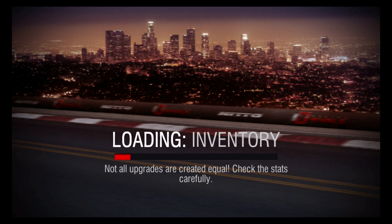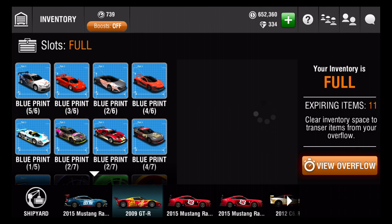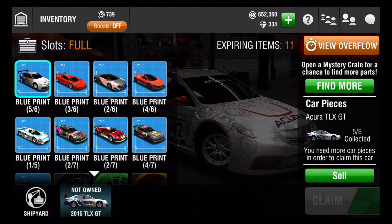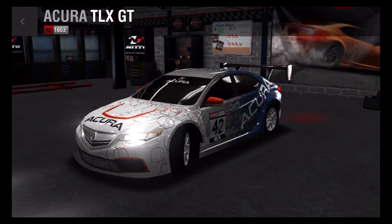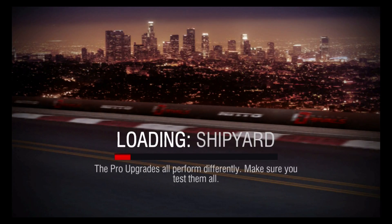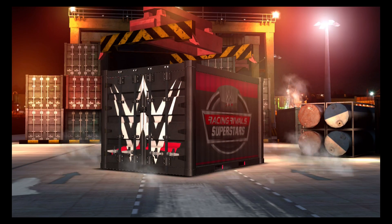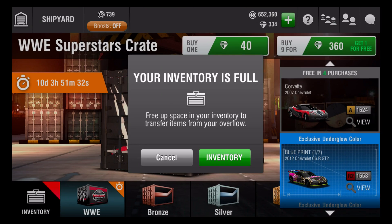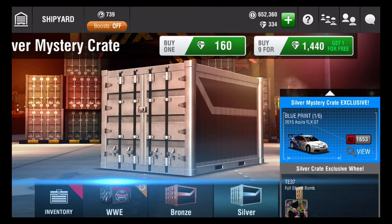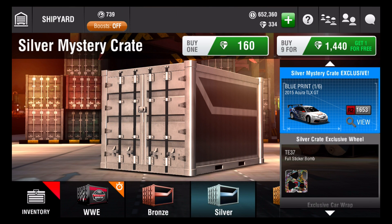What I've been trying to get — last time I tried opening these — I want to get this TLX GT Acura, it's an R2 class. This car looks awesome. I've been stuck on five out of six for the longest, and I keep on opening those stupid crates all the time. I think they're the silver crates — yeah, they're the silver crates. I keep on opening them and I can't get them. Those crates are expensive to get. I don't get why they're putting 160 diamonds for those. Sticker bomb wheels — that's cool, but I want some glow-in-the-dark rims.